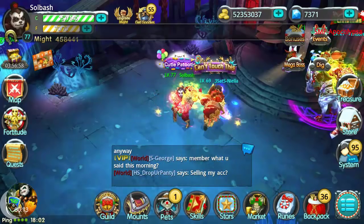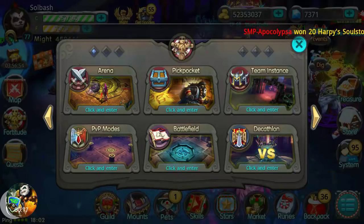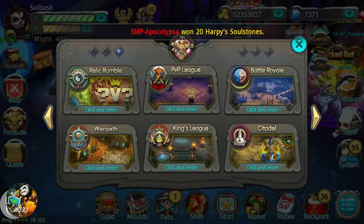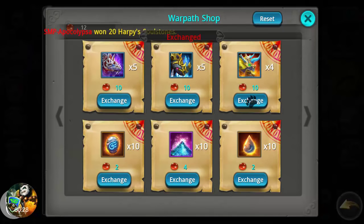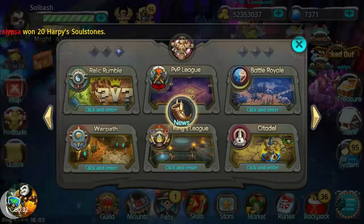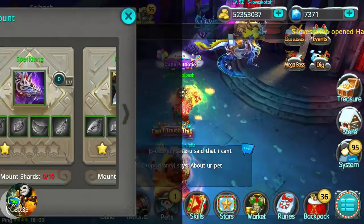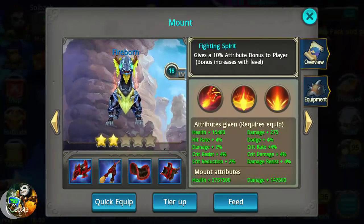What is up guys, it's Soul Bash, we are back again today. We are going to look at tier 3 Fireborn. I believe I have enough points to actually buy the last piece I need. Looking in the War Path shop, I do — I need one more soul stone for him and let's get that out of the way. We are going to do that in just a second, let's go look at mounts and tier up.